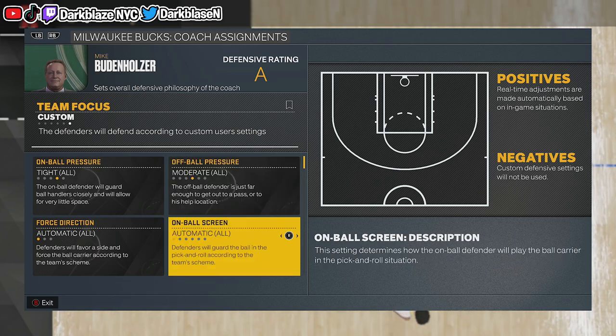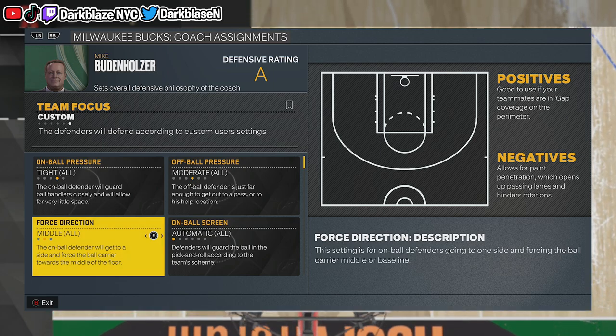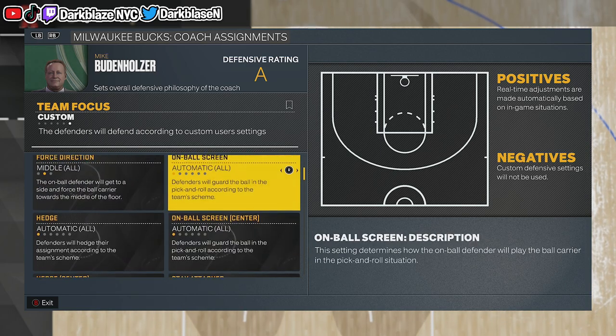For False Direction, you can put Miller if you want — you don't want guys going baseline because that's what everybody likes to do. But it's up to you, it's your decision.